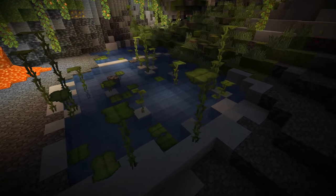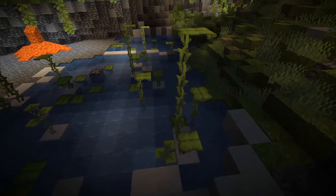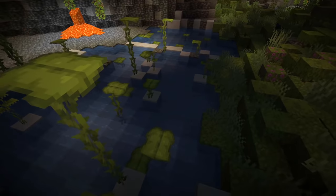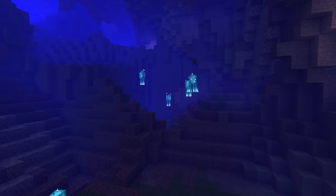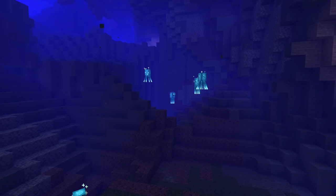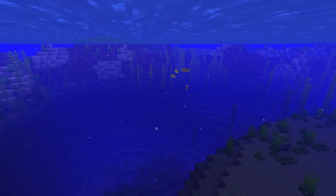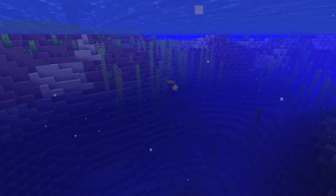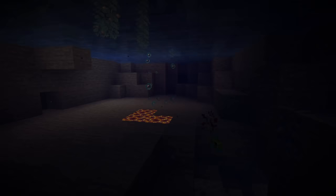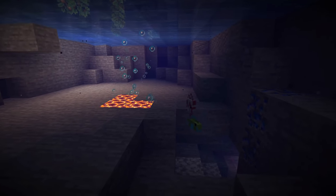Axolotls now only spawn in water above clay blocks inside lush cave biomes. They also have their own separate mob caps, which means they can still spawn even if there are plenty of glow squids around. Glow squids now only spawn in water under height 30. Cod, salmon, pufferfish, tropical fish, squid and dolphins now only spawn in water from height 50 to height 64. The one exception is tropical fish, which can also spawn in lush caves at any height.